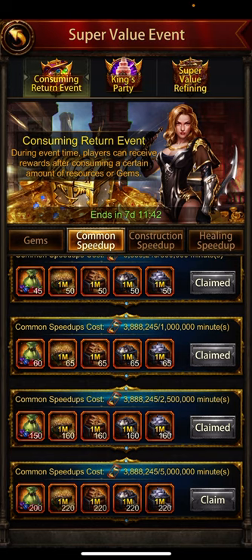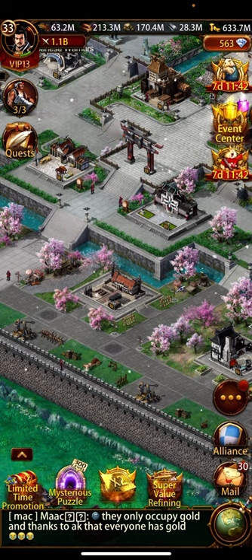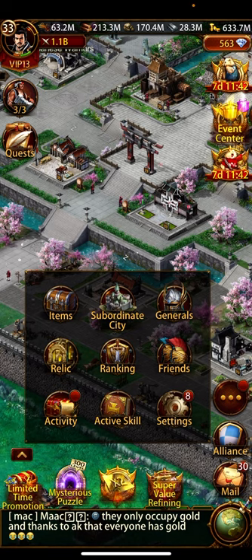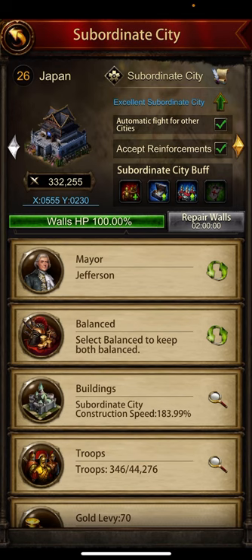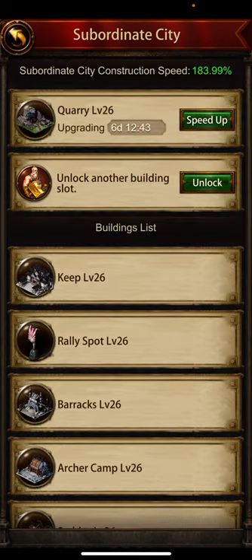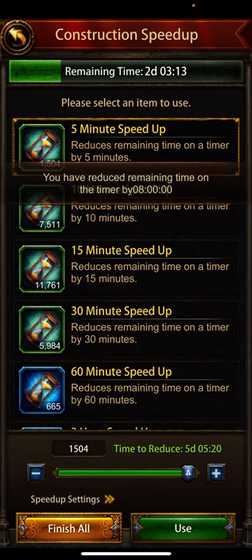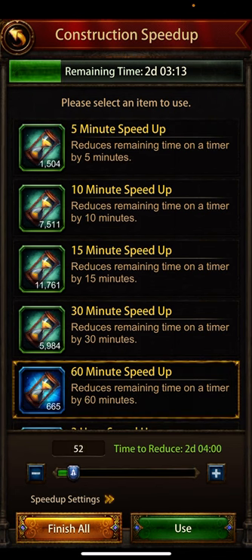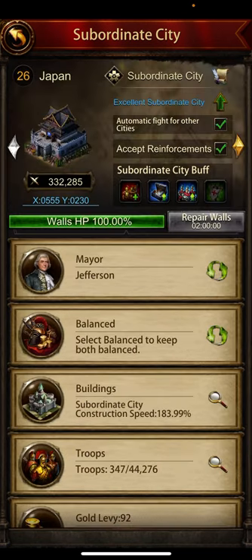Before ending this event I will claim the last one. Click on the subordinate city, click on your main subsidy and go to the buildings. Here are the buildings where you can spend your construction speed ups. I have collected some and I am upgrading my subsidy.